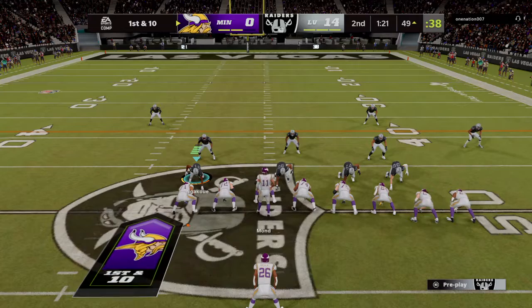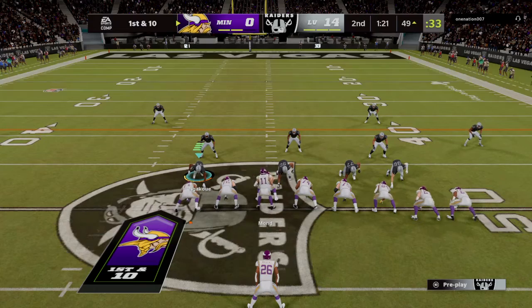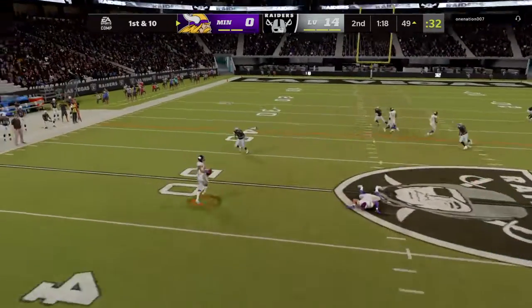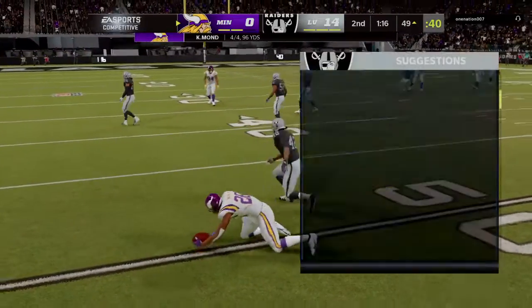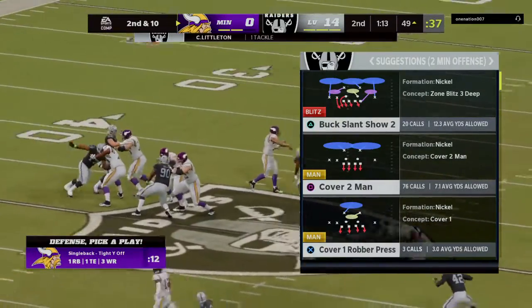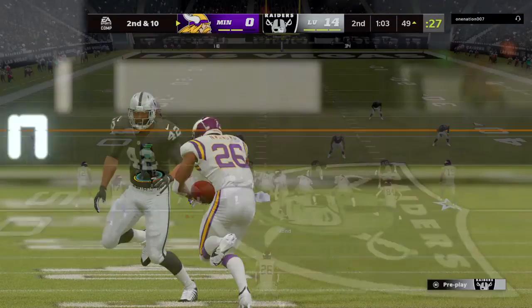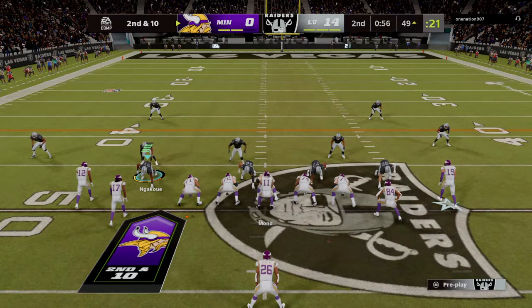They show run with three tight ends on first down. Here's Mond — they'll check that down into Nwangu out of the backfield — and he's stopped for no gain; it'll be second and ten. That was a simple throw and catch, but even with that completion, zero yards gained. They're behind schedule — they were hoping to get it to him so he could make a man or two miss, but that window closed quickly.